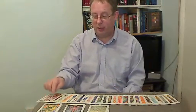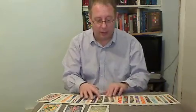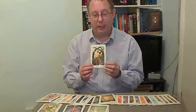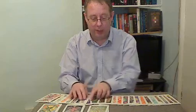We start counting from the Devil — 1, 2, 3, 4, 5, 6, 7, 8, 9, 10, 11, 12. We land on the Queen of Discs. We've already talked about her as the key card in this sequence, and here she is. She's a strong practical woman, with the cards around her — the Four of Wands and the Ace of Discs — showing very much a business-oriented situation.